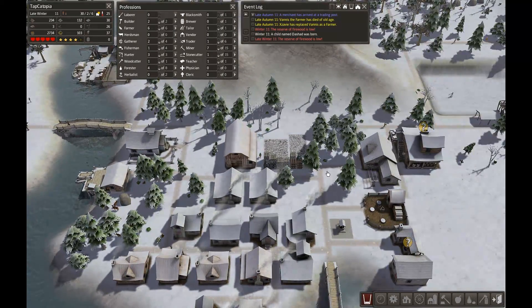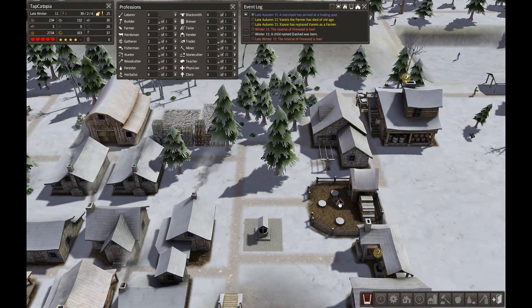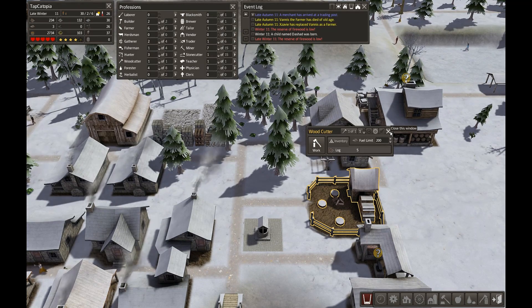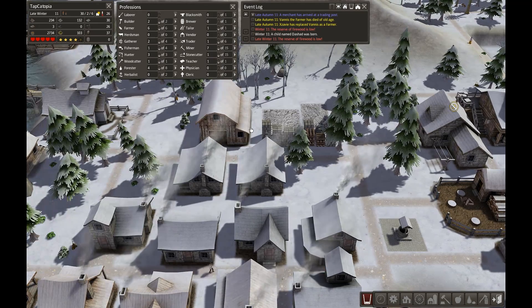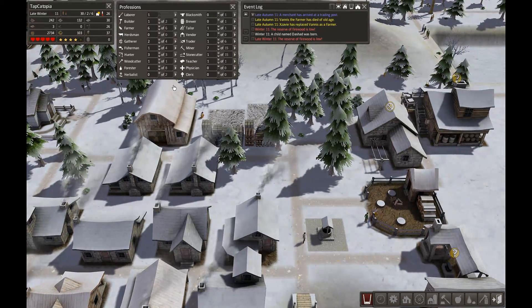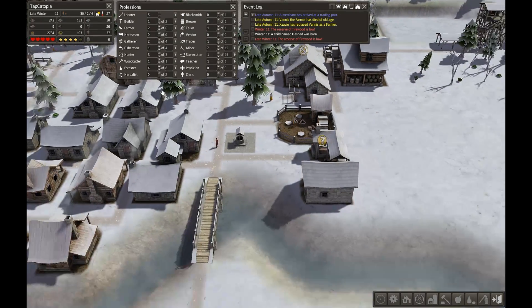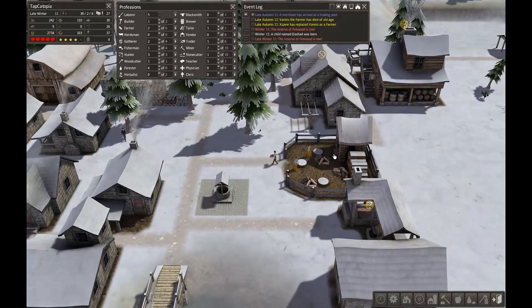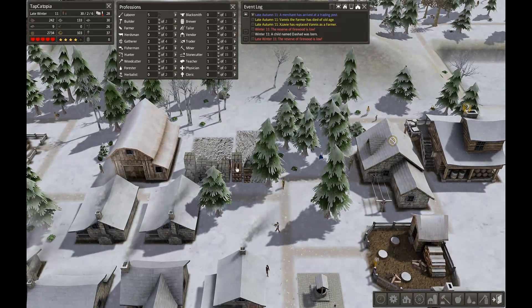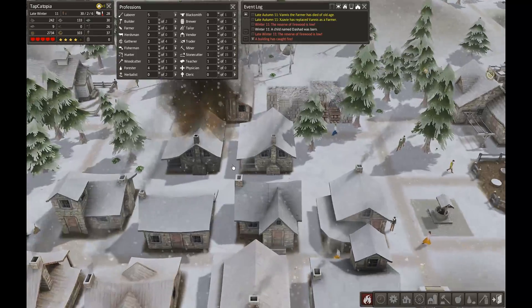The reserve of firewood is low. It is late winter and this is already staffed, so I'm not sure what else I can do. Maybe it's low because I don't have anyone working as a laborer right now. Let me do this briefly — now they're picking up this stuff and we should see that number bounce back up momentarily.